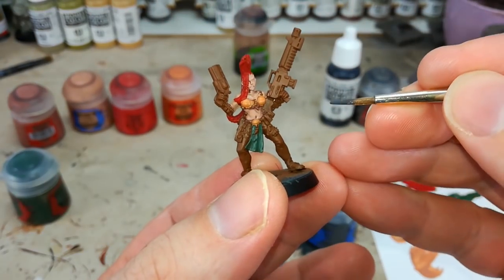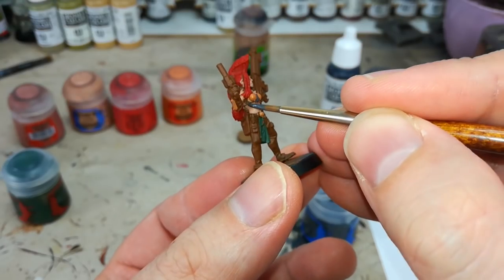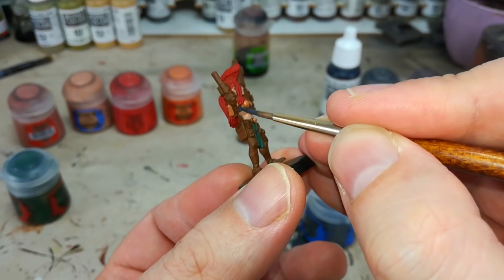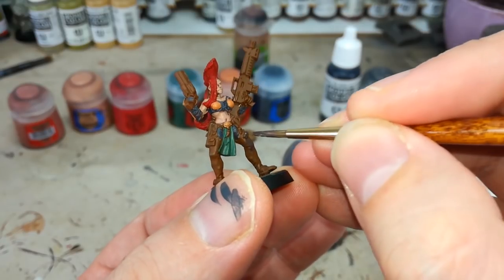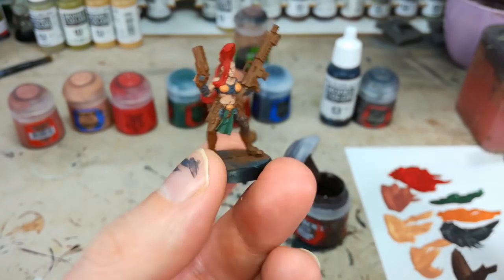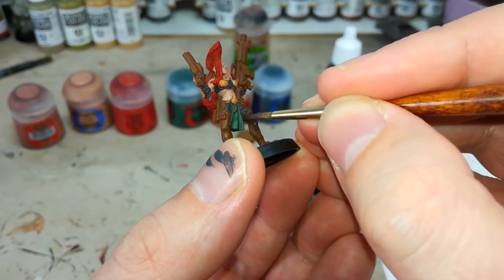I've got my Eshin Gray, which goes on anything I want to look like dark, almost black cloth. It'll look quite bright going on, but it will darken down — just take your time around anywhere you've already painted. Then anywhere you want that darker red leather look, get in there with your Dryad Bark. It'll look kind of flat going on, but once it's had its wash and we've highlighted it, it's going to look much nicer as a leather color.